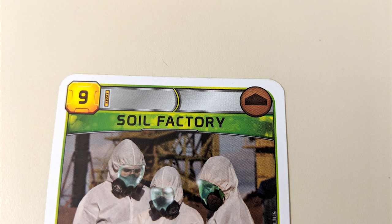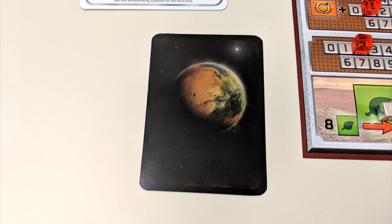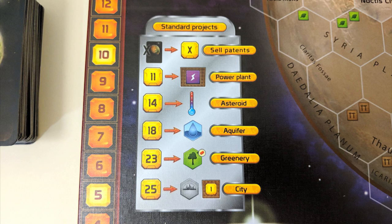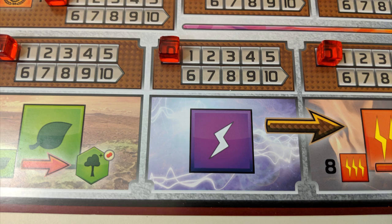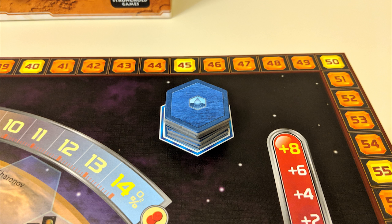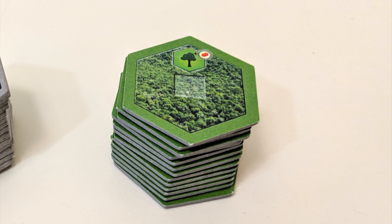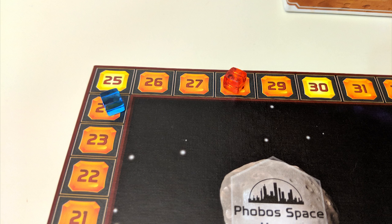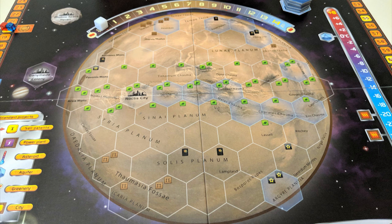A resource image on a card affects that resource directly. A resource in a brown border means you adjust that resource's production. A red border means it affects another player. A large circle with a number provides victory points at the end of the game. Red cards are turned face down after being played; Blue and Green cards stay face up in stacks. Action 2: Use one of the six standard projects printed on the game board. You can discard cards for one credit each; spend 11 credits to increase energy production by one; spend 14 to raise temperature by one; spend 18 to place an ocean tile; spend 23 to place a greenery tile; or spend 25 to place a city tile. Don't forget to increase your TR as a result of some of these actions.